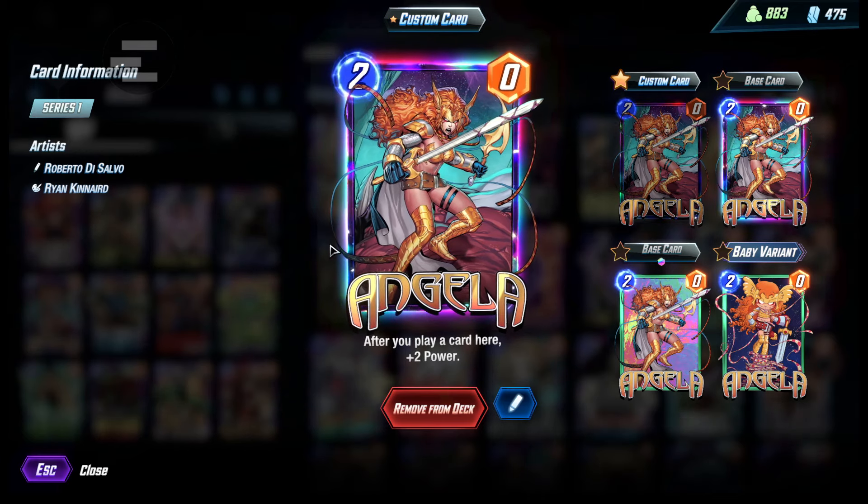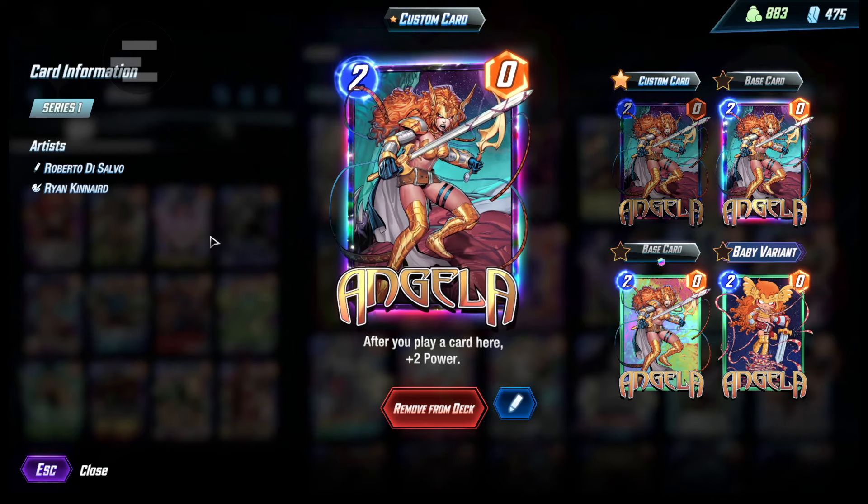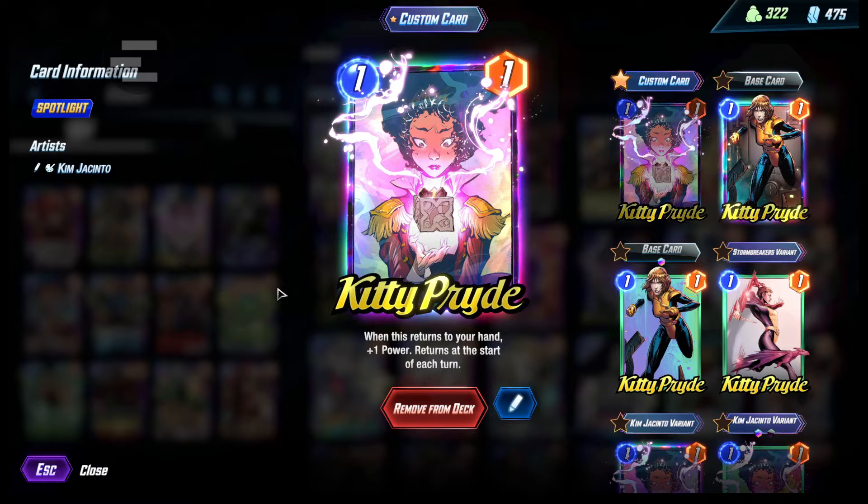Next we have Angela. She's just here so that we could buff her up with all these small cards. A lot of replayability with Kitty Pride in her lane as well.